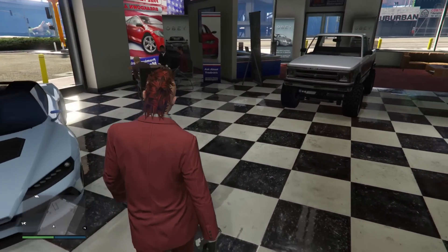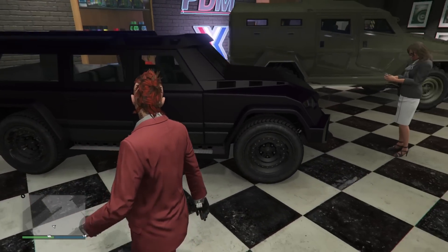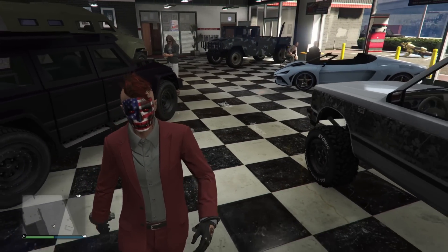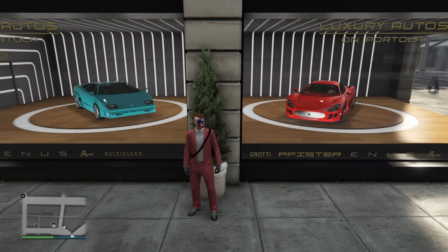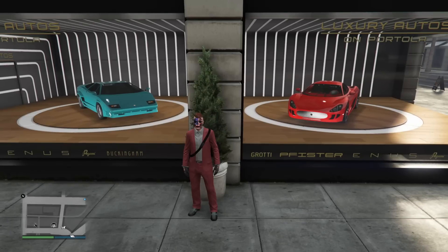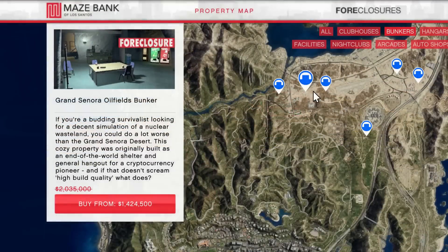Inside Simeon's showroom you're going to have the Night Shark, the Heavy Insurgent, the Zaruso, the Squatty, and the Declasse Walton L35 — definitely check those out. Luxury Autos is going to have the Ocelot XA21, which is also on discount, and the Pegasi Torero.